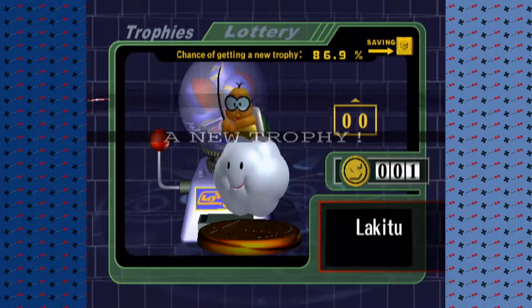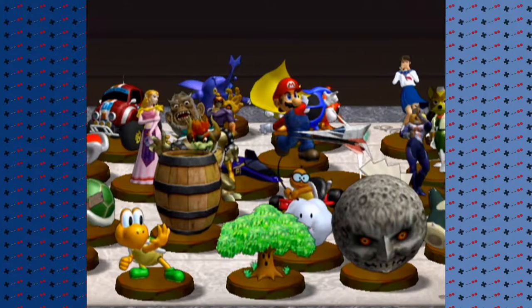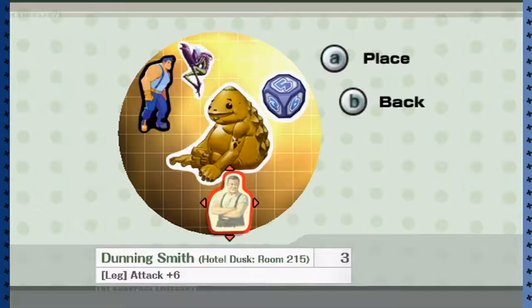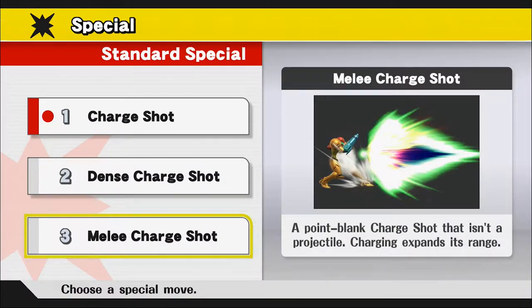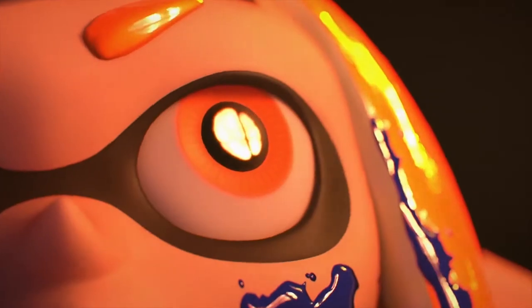The only reason to play these modes is to get trophies, stickers, or custom parts faster to finish a collection. Trophies are just a collectible, but they have descriptions on them which give neat information. The stickers can be used to power up characters in the Subspace Emissary mode. And custom parts let you switch a character's special move. Now I'm curious as to what the new coin minigame will be in the new Smash Bros.